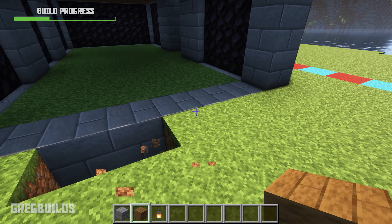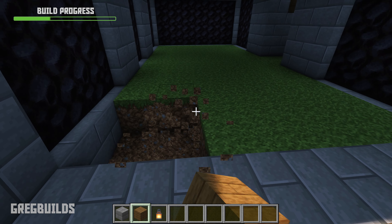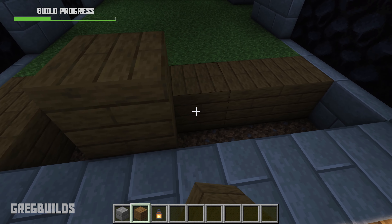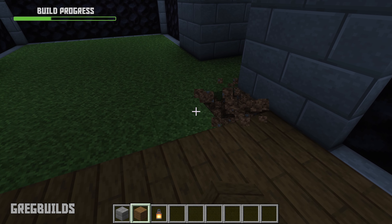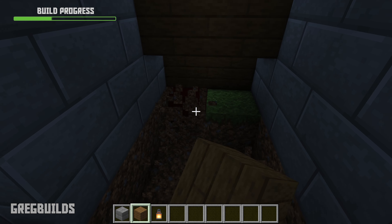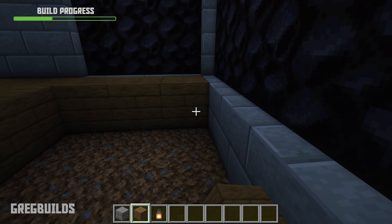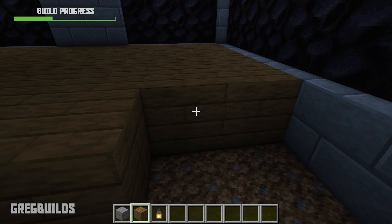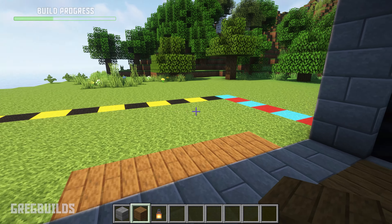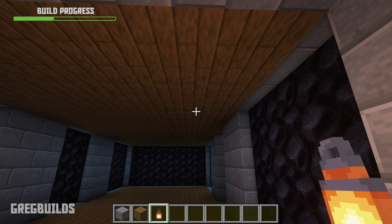Next, add in 4 spruce planks here, then we can replace the grass in the center of the room with more spruce planks. Also, it's a little dark down here, so we can add in lanterns for lighting.